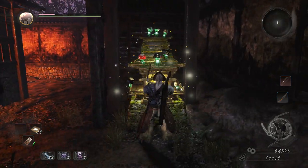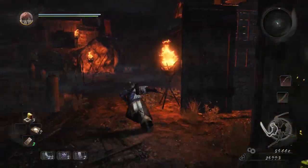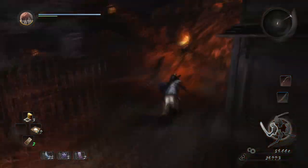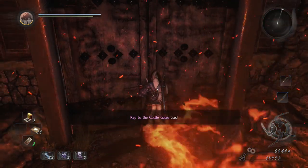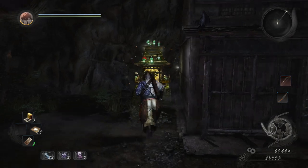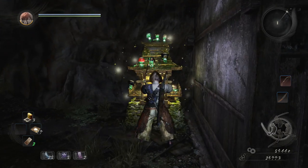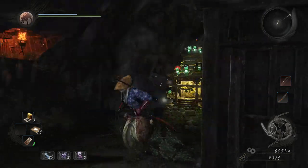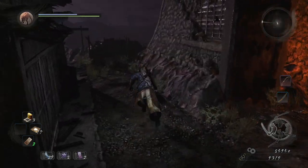Now we activate the shrine, rest, and level up if you like. We head all the way up the left-hand ramp — the boulder-thrower will have respawned so be careful. We head up to the gate we couldn't access before because we didn't have the key, then activate the shrine just here before heading up to the boss castle.